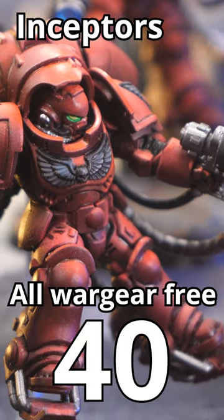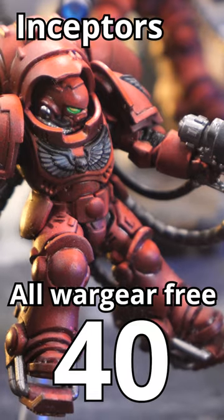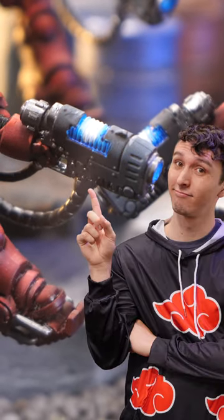Last but not least, Inceptors are 40 points base regardless of loadouts, which means a 10-point drop for the Plasma variant.